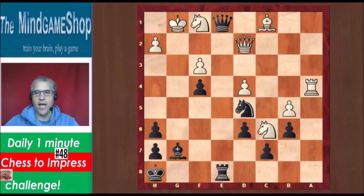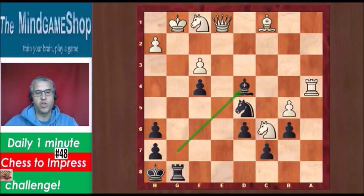We can play Rg8, which is the solution. A very nice move with a threat of a discovered check by the bishop. When we take that queen that's unprotected, we see that Bxd4 check — double check.